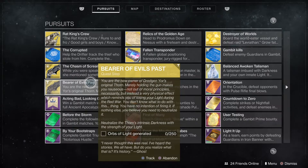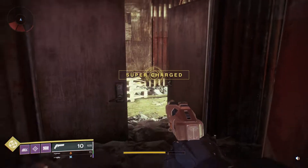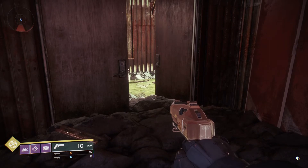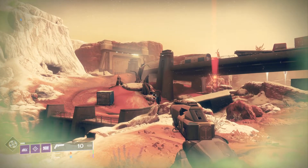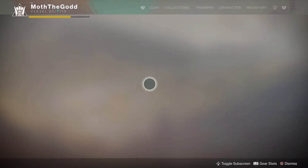So basically this part says 'orbs of light generated' — it's self-explanatory. You're gonna go somewhere and kill everything. Some people say you have to kill Cabal, but I'm gonna check and see if it works on Mars with the escalation protocol. We are now on Mars.